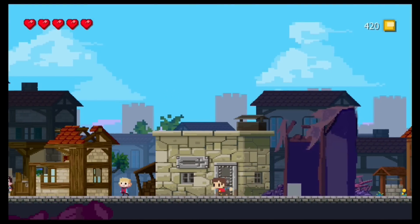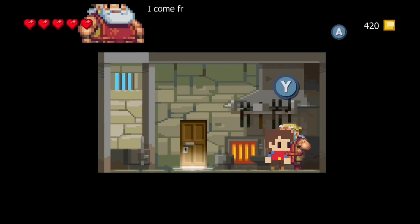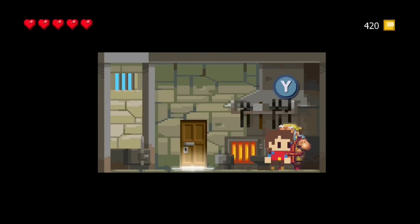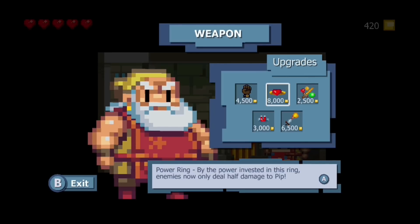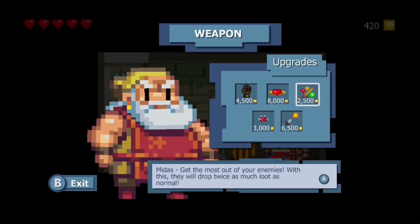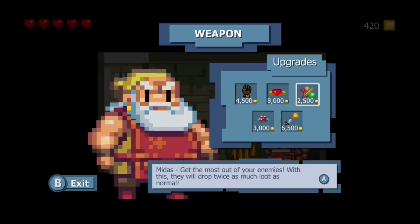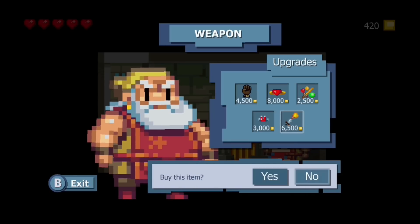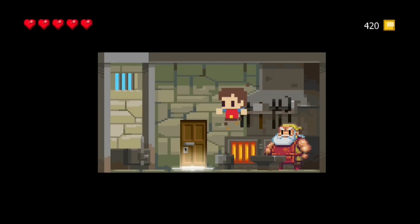Now let's take a look at the blacksmith's shop. I come from a long line of warriors and swordsmiths — our history runs deep and bloody. I would've bought something if I had enough money by that point. That's where you get your upgrades. The first one I was gonna get was the Midas, once I had enough bits — pixels. The shop offers weapon and armor boosts, but I couldn't afford anything at that point.